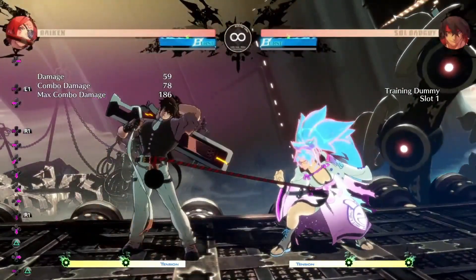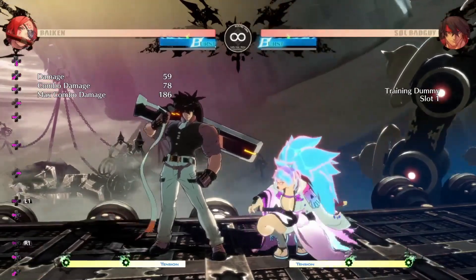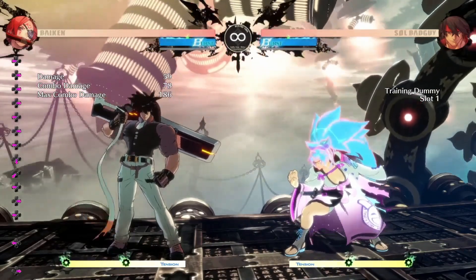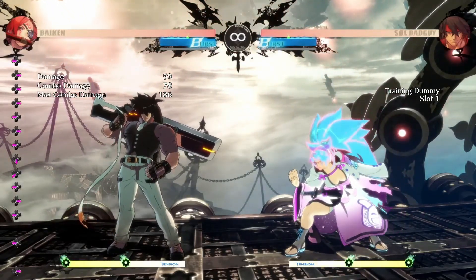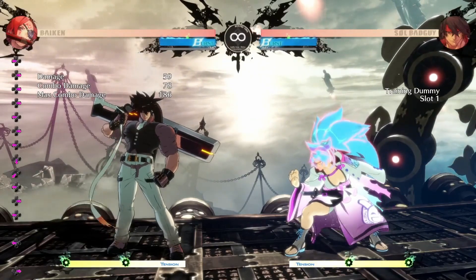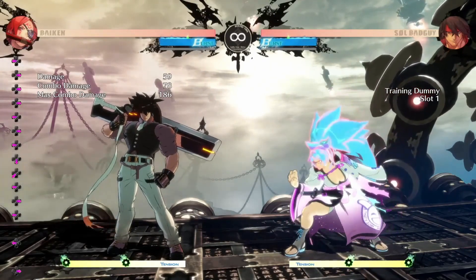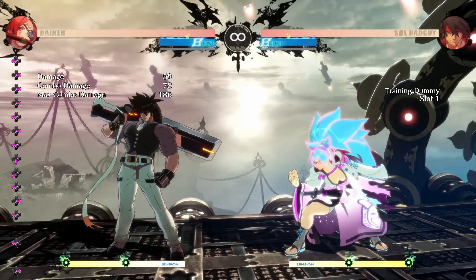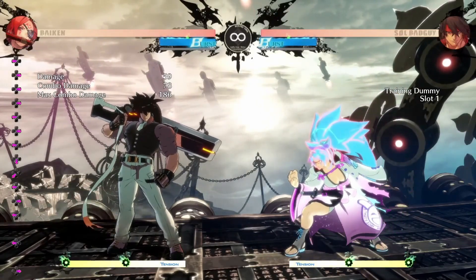Everything works in sync — the whole block string system works. You just gotta know when to use it and when not to. If you're close enough, you should be using this. If you're far away, you should be using the other option. This is what makes Viking an echo. You're taking so many options to cover, and to cover them you must do it correctly. If you don't, you're going to get punished. That's pretty much the general Kabari system.